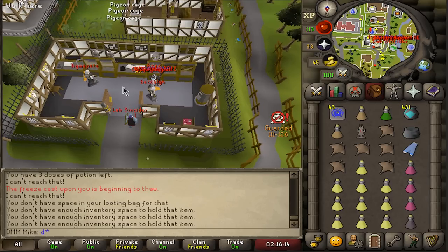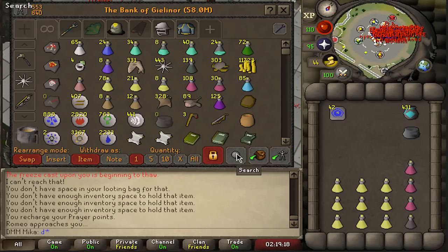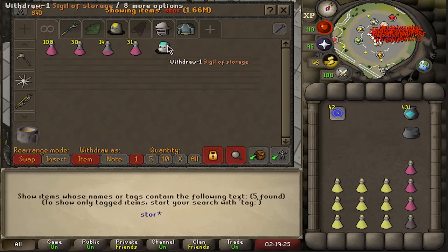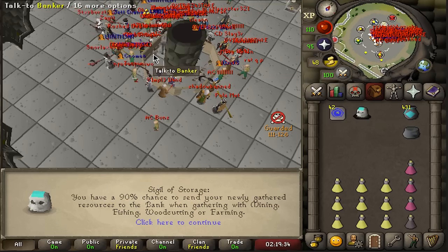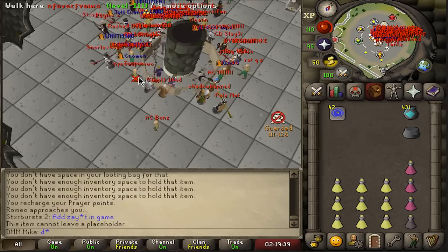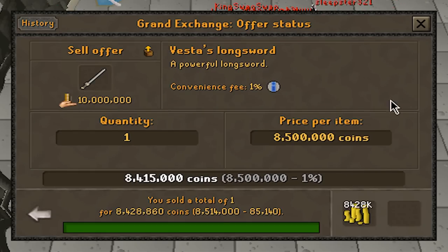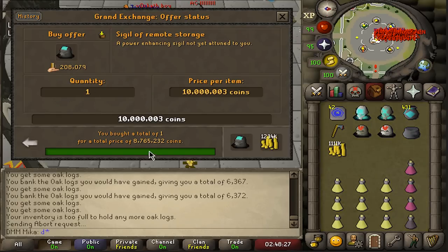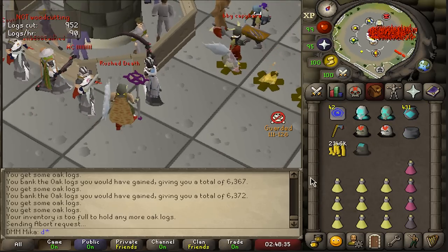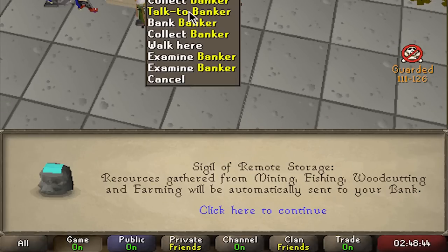There's one thing absolutely annoying me: when I want to AFK and relax, I have this weak sigil of storage that only saves 90% of stuff, so I always need to drop one, click again. I've had enough. We're gonna grab one of our VLS's, sell it, and finally buy this sigil. I sold it for 8.5 - it's fine. It actually bought for 8.7 - pretty solid. To put it in perspective: 40 million OSRS GP just to AFK some trees and fish. Resources from mining, fishing, woodcutting, and farming will be automatically sent to your bank - it's absolutely wonderful.